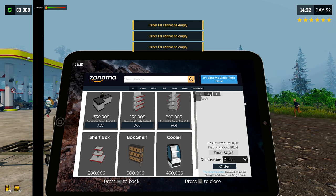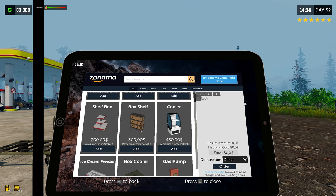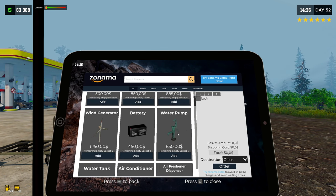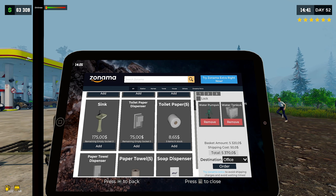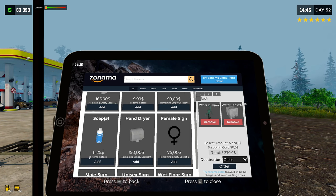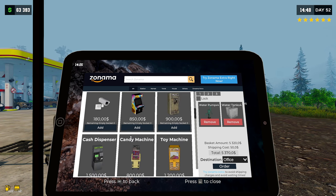Order list cannot be empty - okay, so we have order lists now, that's awesome! Let's see what sockets are available. We have water pumps - let's grab four water pumps, and four water tanks. I'm assuming that means we don't have to pay for water, which would come in handy. And it now shows how many items we have of a certain item in stock - that's awesome.